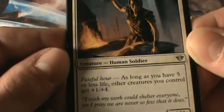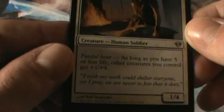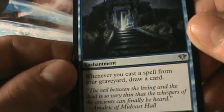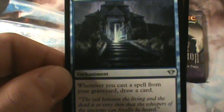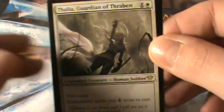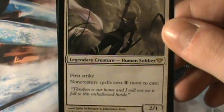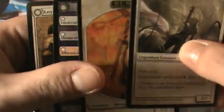Gavony Iron Red — so 3 mana, Fateful Hour: as long as you have 5 or less life, other creatures you control get +1/+4, and he gets his stats — it's funny. Secrets of the Dead — so for 3, whenever you cast a spell from a graveyard, draw a card — that's good. And the rare is Thalia, Guardian of Thraben. This card is actually really good — 2 mana for a 2/1 Legendary Human Soldier, First Strike, and non-creature spells cost 1 more to cast. That's great for a White Weenie deck.